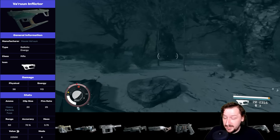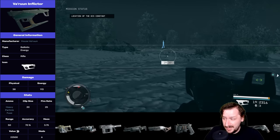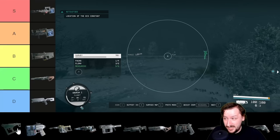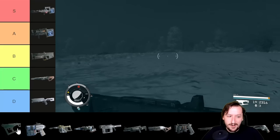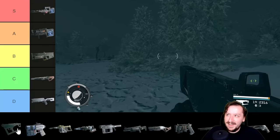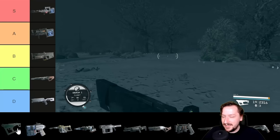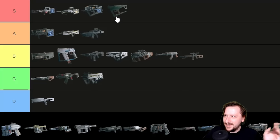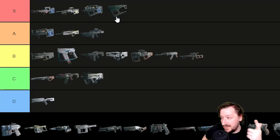Then we have the Varun Inflicter, the only particle beam rifle. It has split damage because of that and is very strong. It has very low recoil, good damage per shot, good damage per second, and great accuracy at medium and long range — and can also be pretty strong at close range. The only technical downside is that it uses the heavy particle fuse, the same as the Big Bang, and I'd usually use the Big Bang over this. But even so, I think this is probably one of the best rifles in the game and I'd put it up into S tier. Thinking back on it, the Varun weapons are all really solid — the pistol, the shotgun, and the rifle.